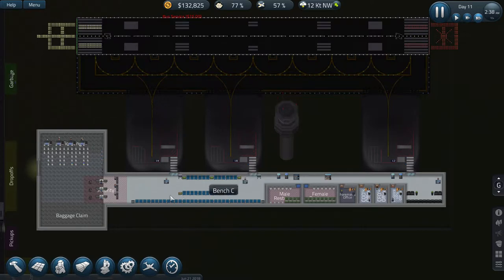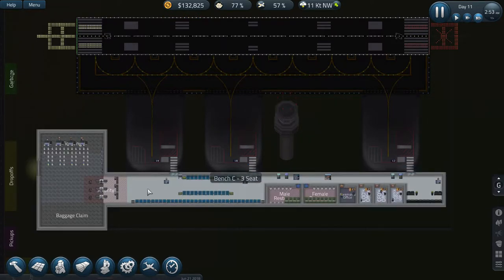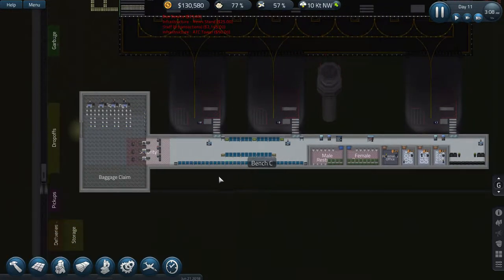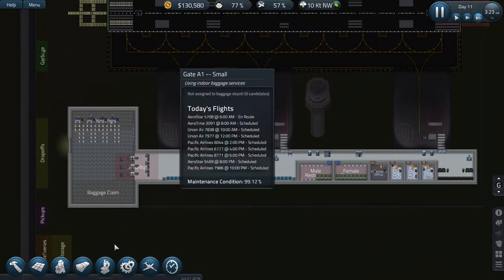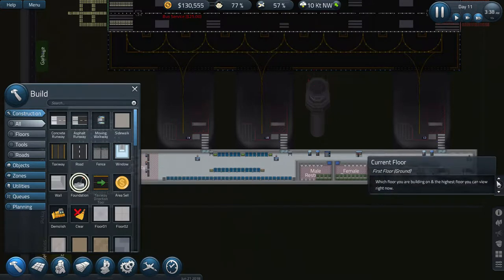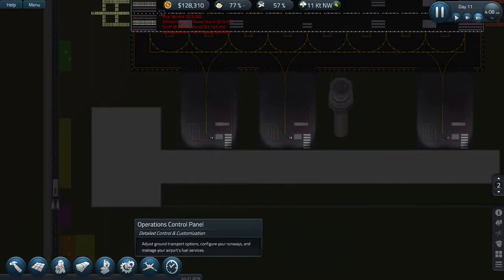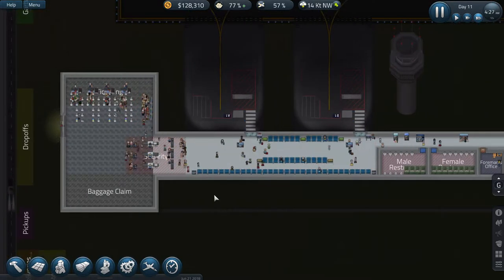We can look at expanding, getting the second floor in place so we can get some large gates put in. If we looked at doing the foundation for the second floor, remember it took quite a lot of money, so we might need to look at maybe doing a loan or something - but let's see how things go.